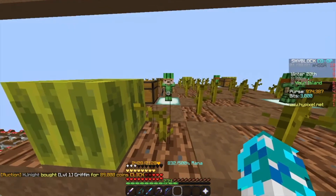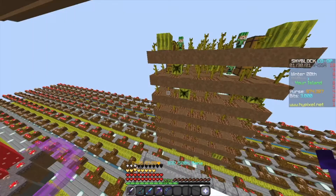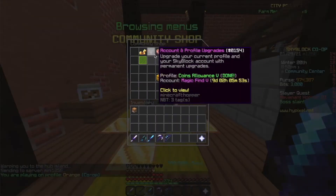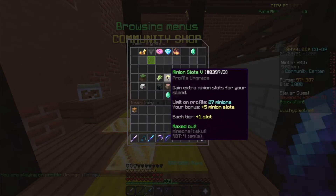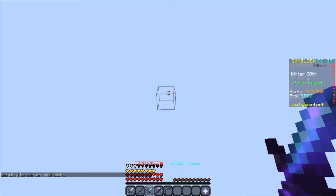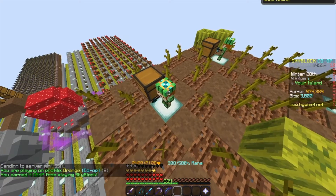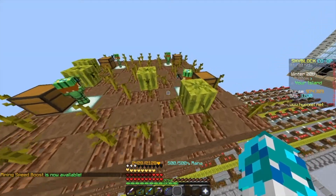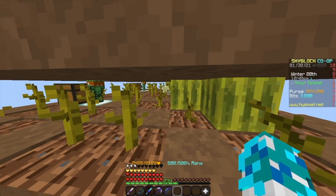First of all, of course, they are unbeatable — it is minions. I personally have 27 minion slots and 5 of them are from the community center. Here in the community center, if you go to account and profile upgrades, then profile upgrades, and then minion slots, you get 5 minion slots for free. That is just so much money every day. Now the minion limit is 29 minions, but I would say don't spend that much money. I think 22 plus 5 is enough. These make around 3 million coins a day with a level 93 legendary rabbit pet and a farming crystal.